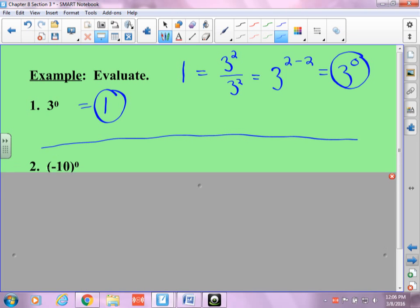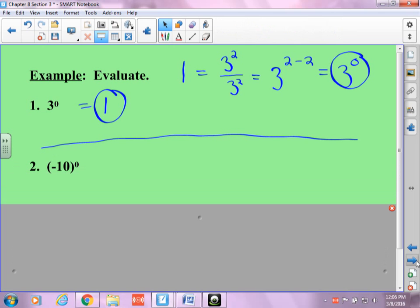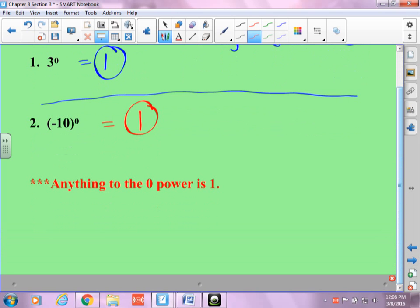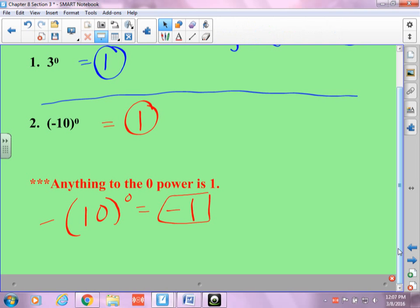Whenever you see something to the zero power, you just put one. Now notice: negative ten in parentheses to the zero power is one, because the negative is inside. But what if the negative is on the outside? Then it would be negative one, because ten to the zero power is one but the negative is out front. So you have to be careful where that negative is placed.